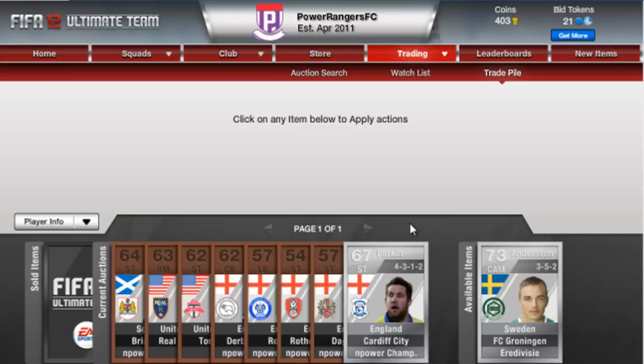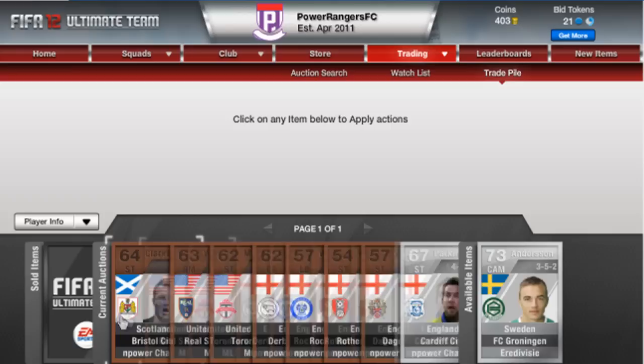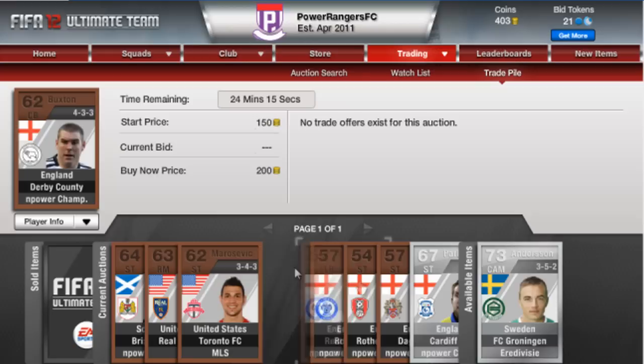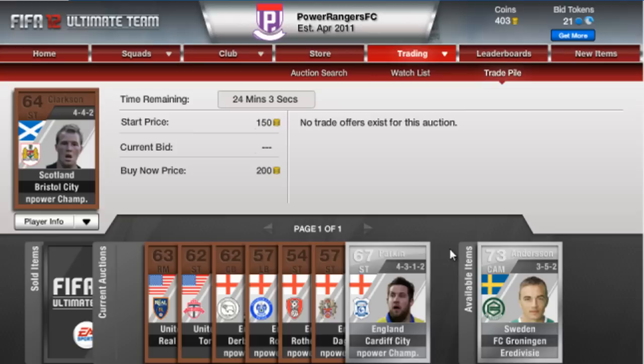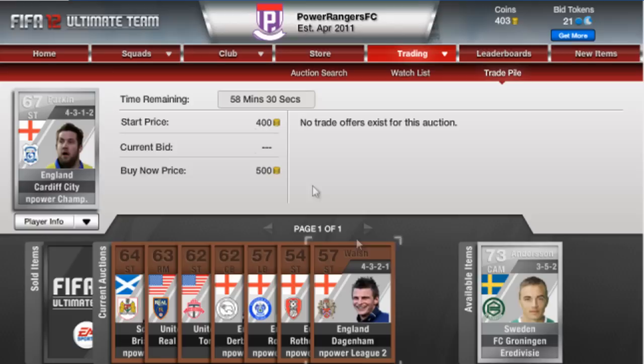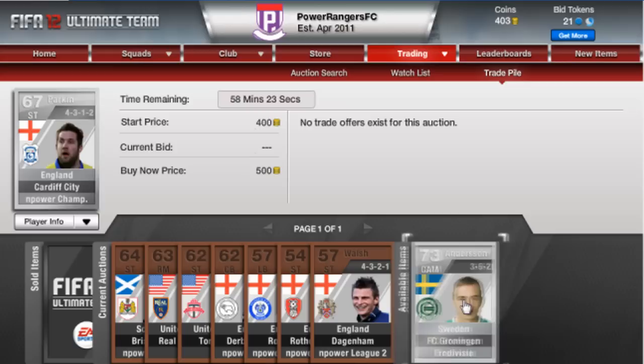Alright guys, I am back. As you can see in my trade pile I've been working on getting some coins. I now have 400 coins, but don't worry - I have actually reached a thousand in the first episode, it's just I've got a lot of players still to sell. That silver player sold for 400 coins and I sold two of my bronze players for 200 each.